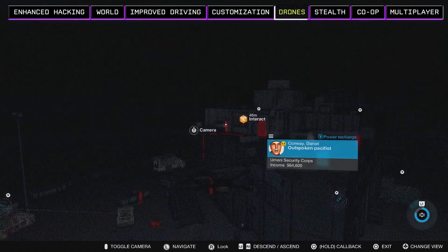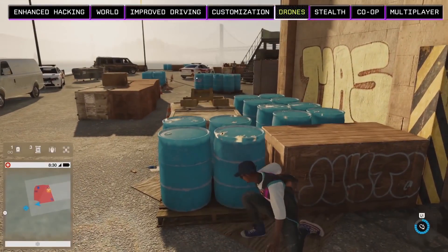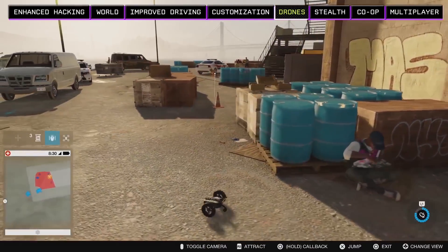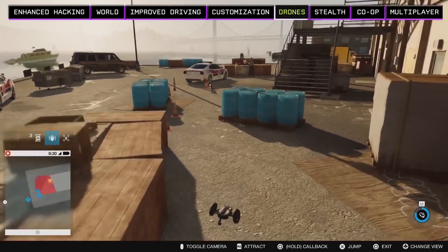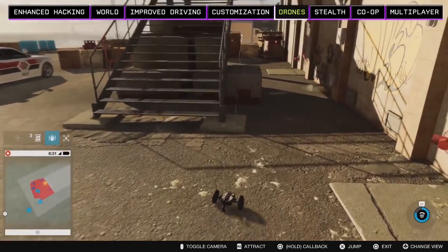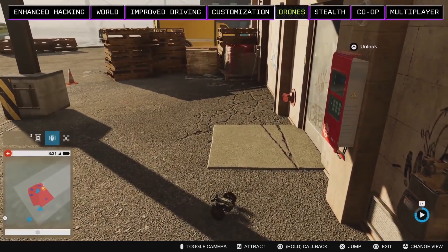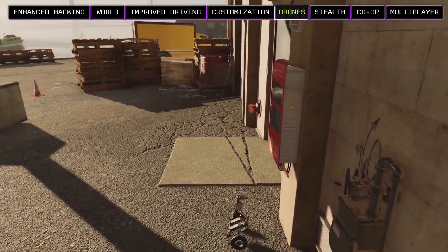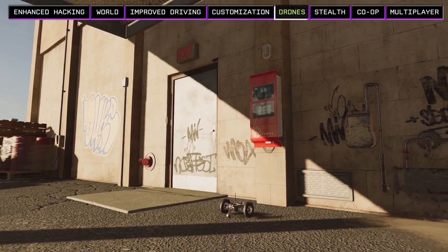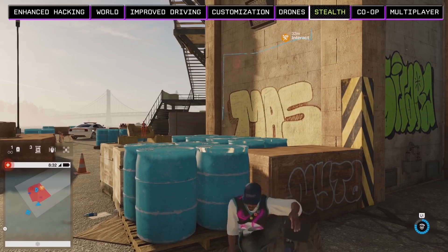We'll probably have trouble sneaking past the dog in person, but luckily Marcus has another toy — the RC jumper. This little guy is small and much harder for enemies to detect. The RC jumper is another DedSec gadget that gives Marcus a different way to approach obstacles. It has a cool little robotic arm hacked into the body, which allows it to physically interact with objects and lets Marcus stay safely hidden. Now the junction box is unlocked and we can open the door upstairs.